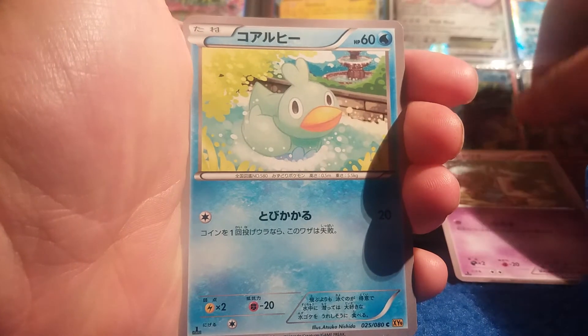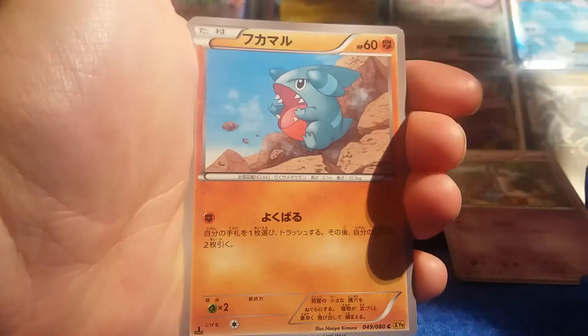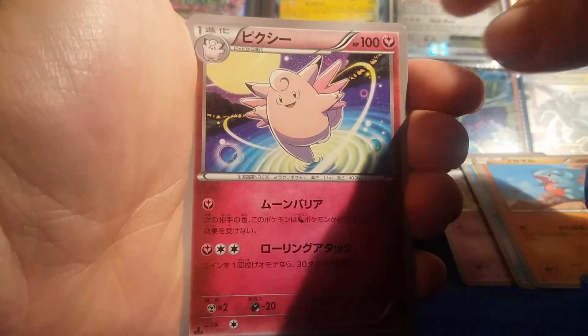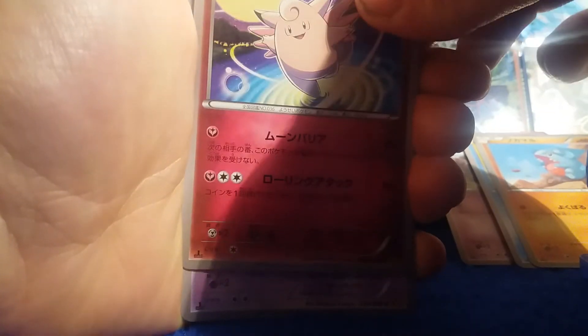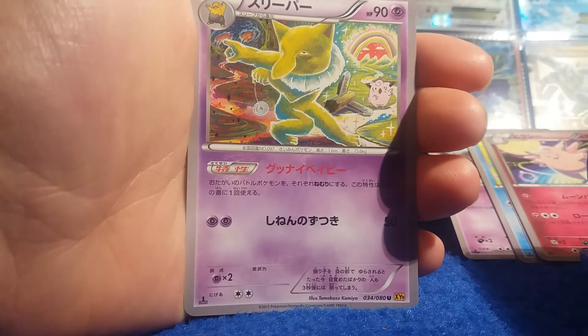We start off with a Honedge, Doduo, Gible, Clefairy — I think it's a Fairy type — and our rare is a Hypno, a regular rare.